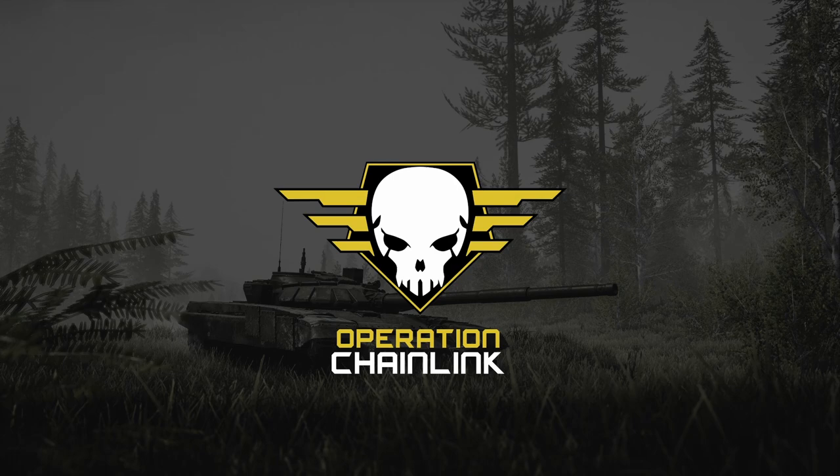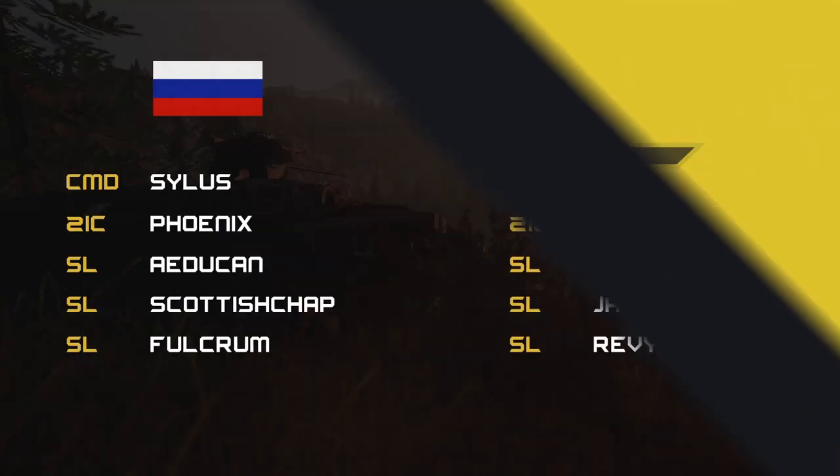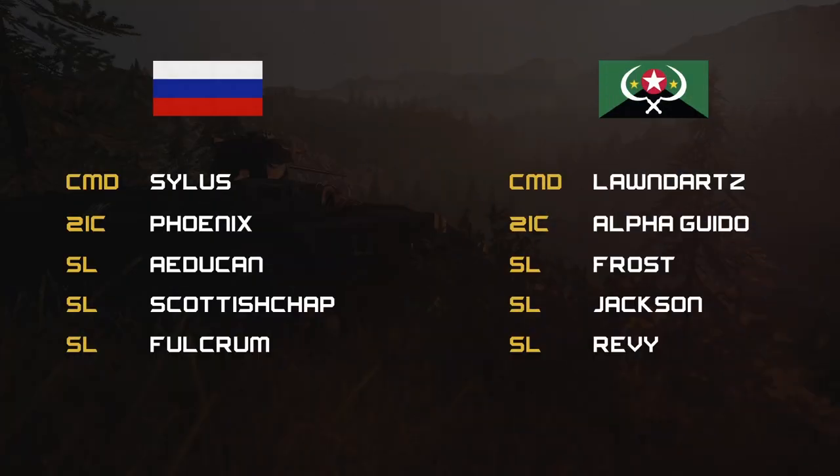I'm just going to keep this short and simple and bring you straight into the commands and loadout. Commands for round one: we have Russia and the Militia. For the Russian side, commanded by Silas, his 2IC being Phoenix, and his three other SLs being Radukin, Skyschap, and Fulcrum.